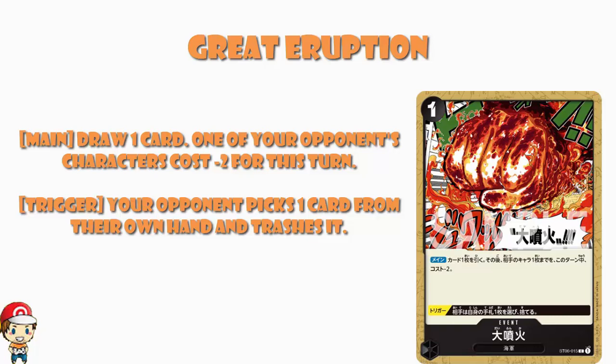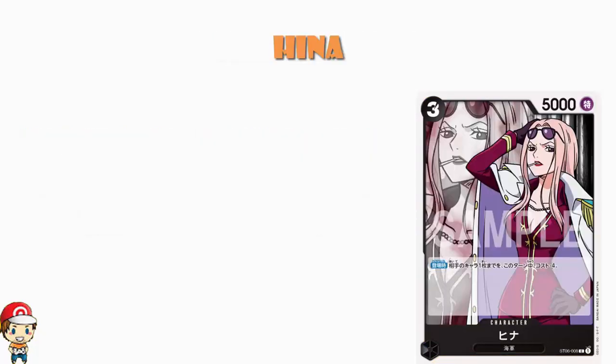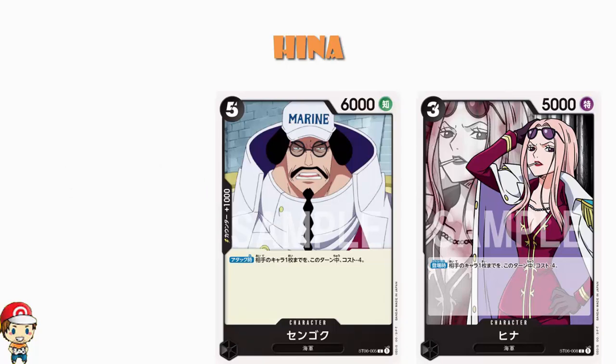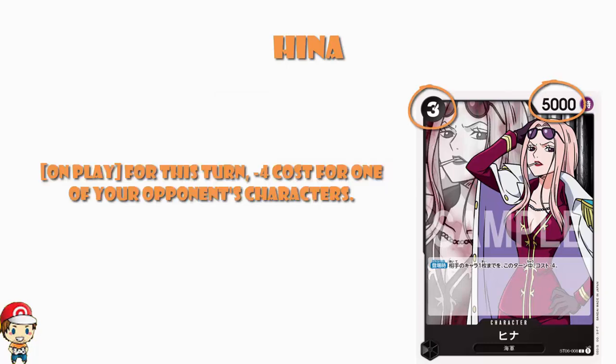Between making and posting this video, a new card got revealed — we've now seen Hina. Her skill will look a little familiar: on play, reduce the cost of one of your opponent's characters by four for the turn. It's exactly the same skill as Sengoku, although it's a play skill rather than an attacking skill. So with Sengoku you can fire this every turn by attacking, but with Hina you play her and get one use. She's a free cost, 5,000 power character — fairly standard — and instead of having counter plus 1,000, you get this cost-lowering skill, which in this deck is very valuable.